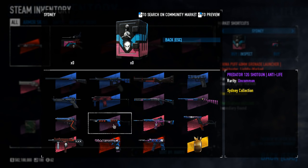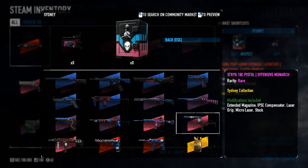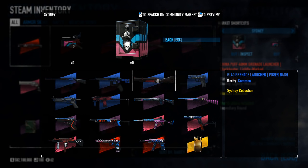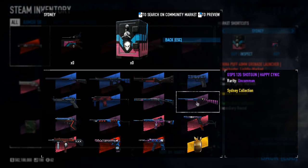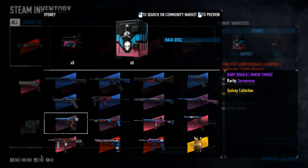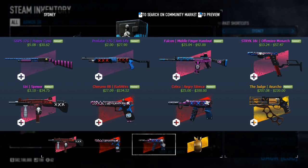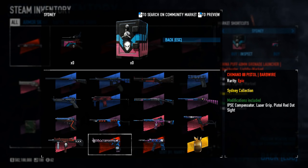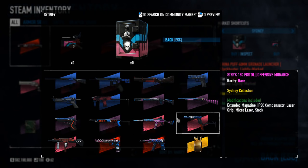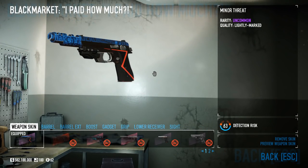One of the biggest things holding this plan back is the rarity of the safe and the resulting price of the cosmetics. The Sydney Safe was the last safe in the game to take a $2.50 drill. It was added in update 99, and update 100 retired the safe, pulling it from the drop system after 11 f***ing days. This makes even the most common skins cost an arm and a leg. I do own three of the skins from the safe: the GL40, the GSPS, and the Baby Deagle. The GL40 is another primary weapon, so let's give the Baby Deagle a shot.